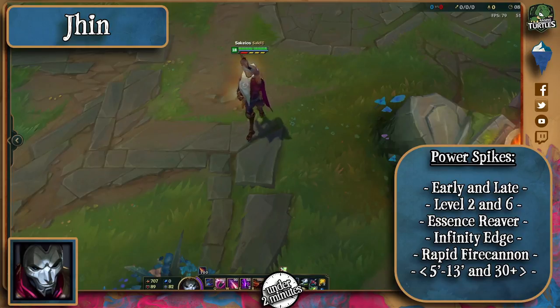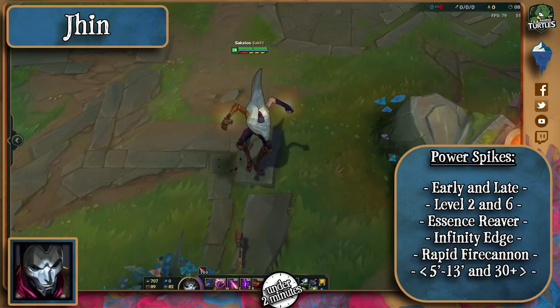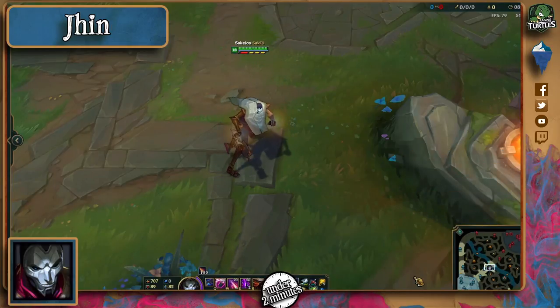In terms of items, Infinity Edge will make you fear his 4th auto attack, making it much stronger than before. Rapid Fire Cannon is another interesting power spike, because he'll get increased range to hit those 4th auto attacks. Be careful and keep your distance in those moments. He'll be strongest in the late game like most other ADCs, and his weakest will be the mid-game, provided he didn't get fed in lane.